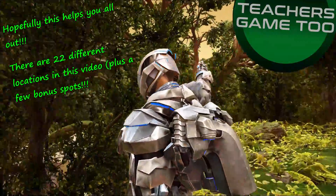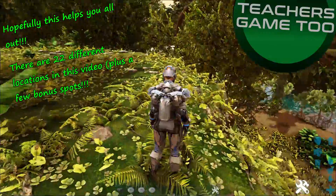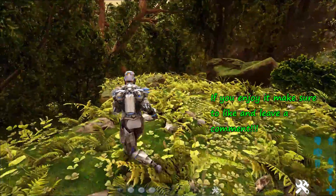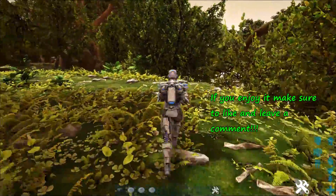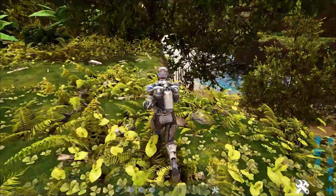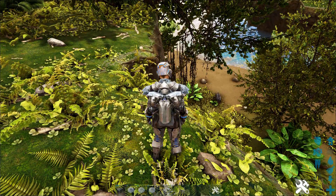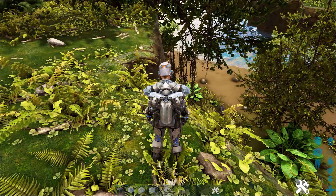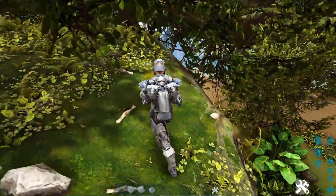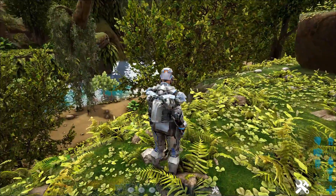Yo guys, what is up? It's Teach here, coming at you again with another video. We are over on Crystal Isles and I got a video that you are going to like. This one is about rat holes, mesh holes, hiding base locations of just epic proportion that are almost — well, there's literally two or three that are literally unrateable base locations. Every base is rateable, but not really, and sometimes that's not possible — not without meshing or cheating. So I'm going to go ahead and show you 22 different spots that I have found.